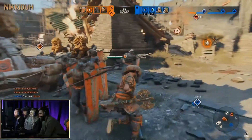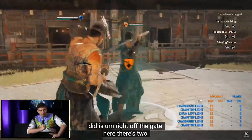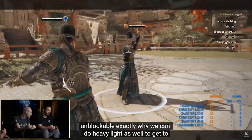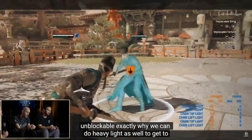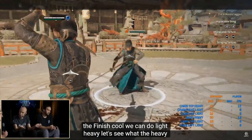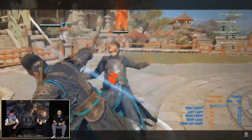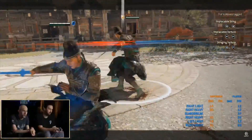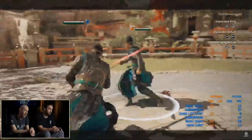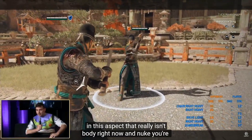Gameplay-wise Xanu didn't bring anything too crazy to the table, but they did bring something a bit new: unblockable light finishers. On paper I know that sounds awful, but they didn't look all too fast so we definitely have to wait until we're face to face with one to say anything. Technically we've seen unblockable lights with Kensei and his unblockable feint, and we all know how to deal with those. I don't think Xanu's unblockable light finishers will be too bad to deal with.